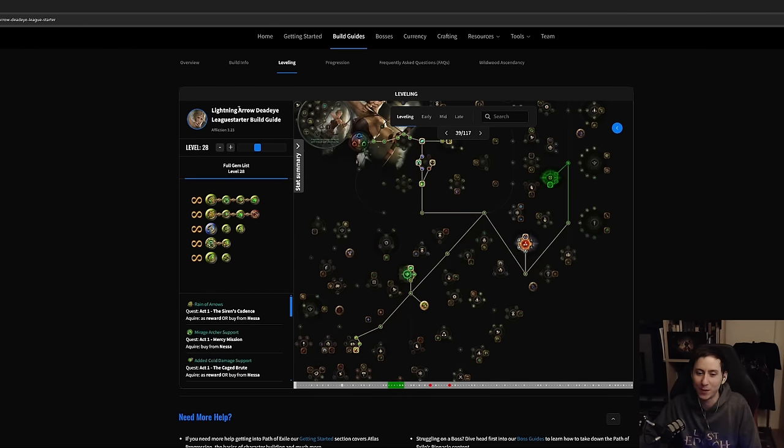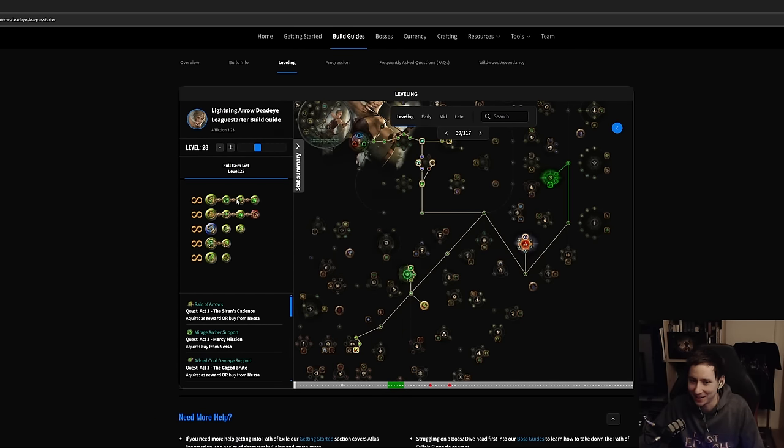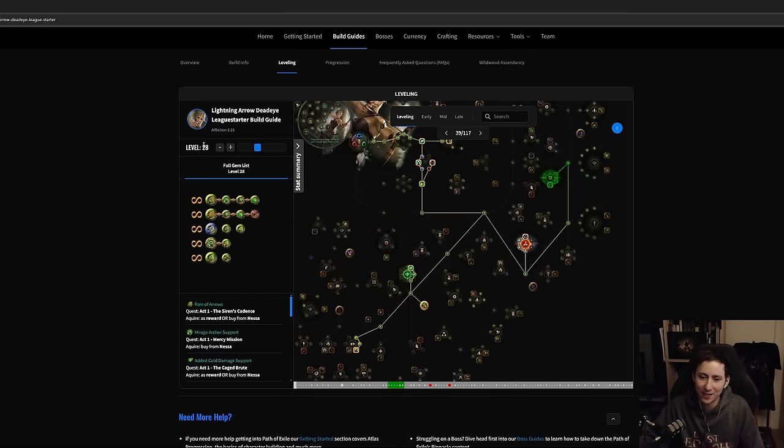You don't have to use exactly what I have — these are recommended links for each level. If you're unlucky and don't find a four-link green, or you have a blue socket, you can use Added Lightning instead of Added Cold, though you need a little intelligence to equip that. You can mix and match, but what's shown is the best case scenario. You can follow the guide all the way into end game.